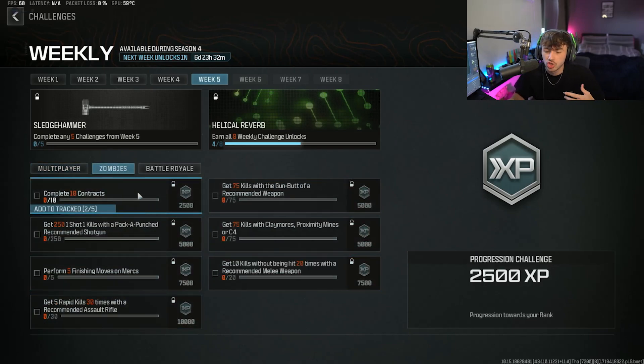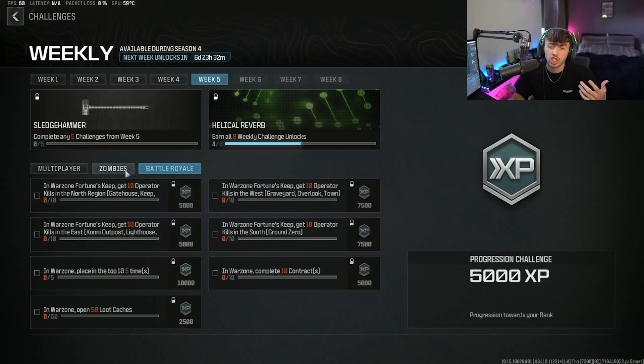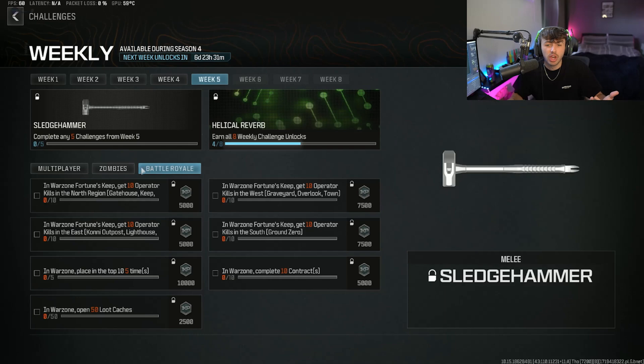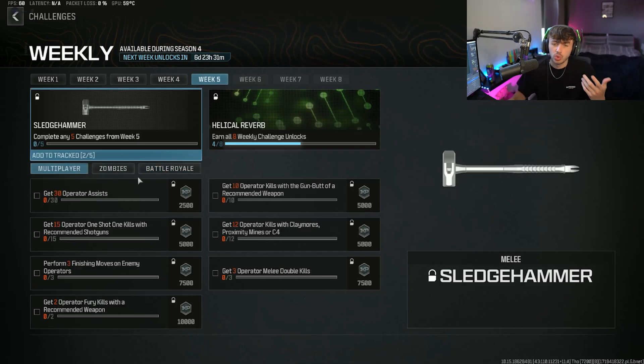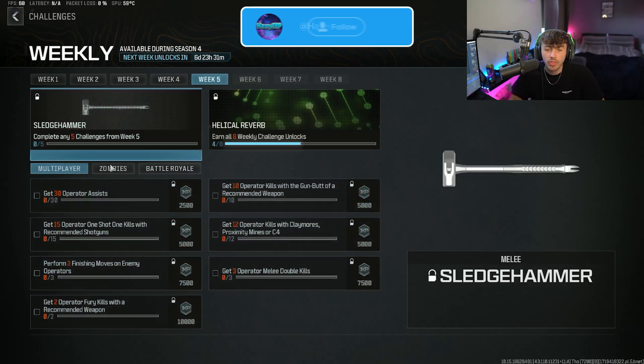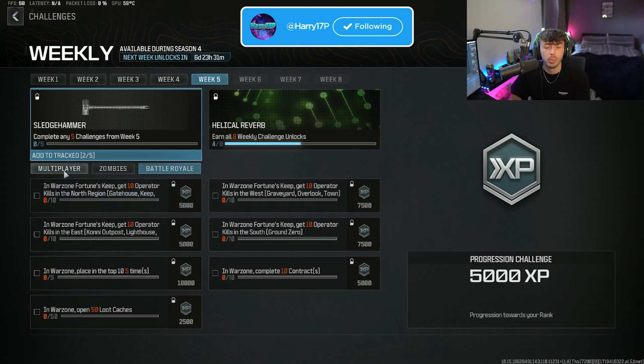Or if you're a zombies player, complete 10 contracts. Just go through all of these different challenges depending on what game mode you actually play and pick the five easiest ones. Once you've done all of those, you will just have the Sledgehammer unlocked. You can then run a loadout with it, get it leveled up, get the camos completed on it if you want to do that. You simply just need to complete any five challenges from all of these different challenges available within week five.